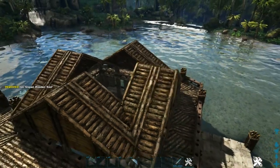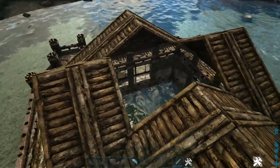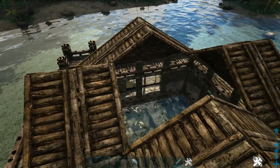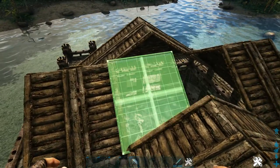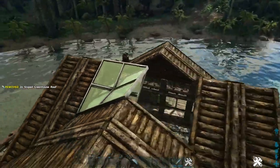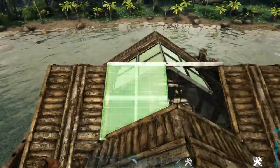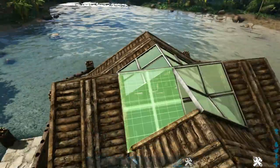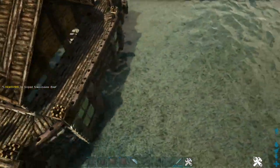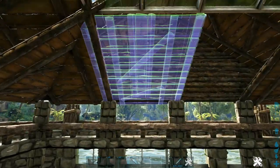Now that we have all of those placed we're going to place the sloped greenhouse roofs in the middle, and we need to do the same thing — starting on any one of the four corners on the left side, place a sloped greenhouse roof like this and then place the one on the right side. Do that on the other three corners as well. Now lastly we need to come inside of the build and add sloped wooden roofs in these open spots.